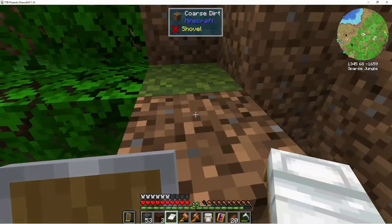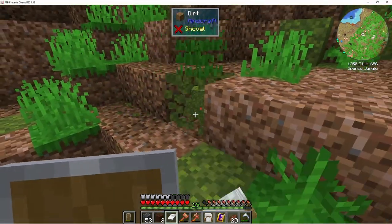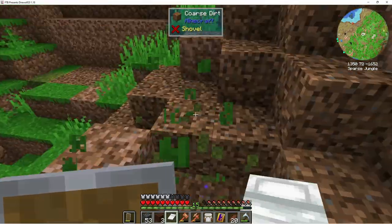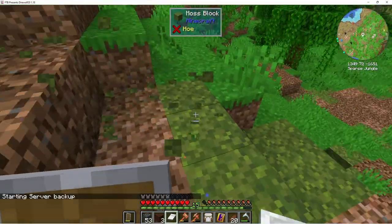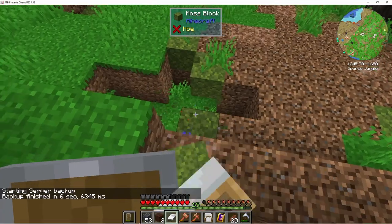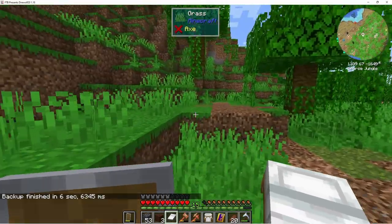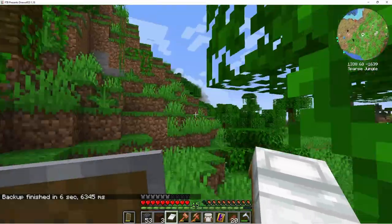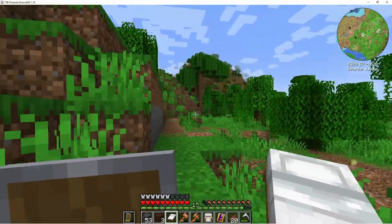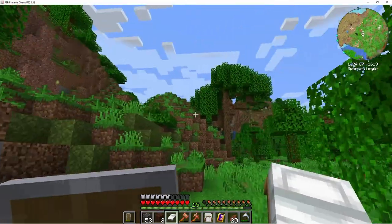Look at this — a moss block, so easy to break. I've actually seen moss blocks before. I did play 1.18 and I found a lush cave and I was building it — I'm still kind of playing that. I hadn't got to the point where I was building with the blocks yet; I was still trying to get established in the caves.